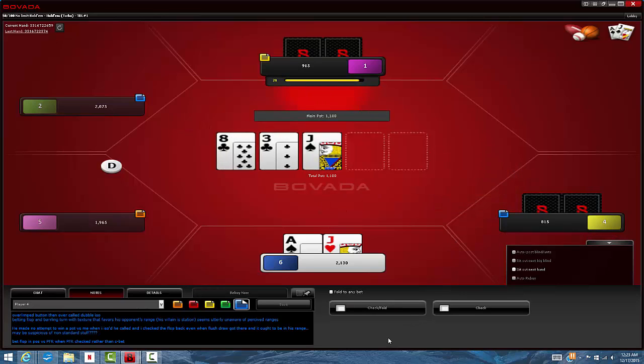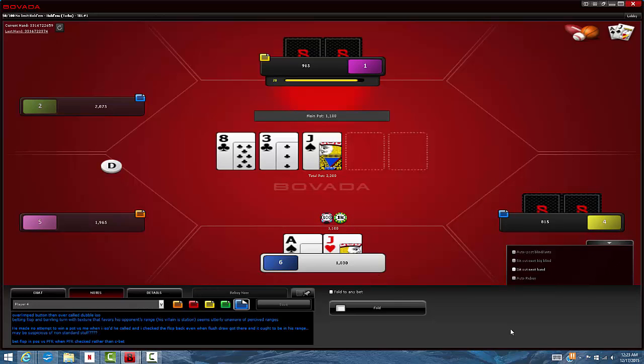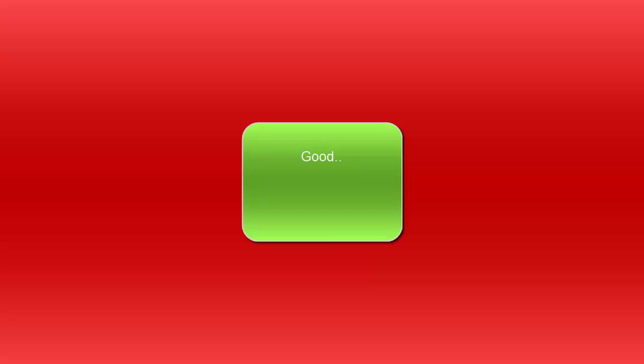We'll be talking about bet sizing and stack sizes more as we get towards the end of this tournament. Here we just have a very clear value bet and if we get shoved on, we just stack it off — there'll be draws and probably worse jacked-x in our opponent's range often enough to make it a profitable call with the pot odds. I'm not going to be thrilled if it goes check-bet-fold-raise-all-in, but I'm not going to fold either. Let's see what this joker does — I'm assuming he's just going to check and fold. That's exactly what he does. Until next time guys, Navinad, over and out. Good luck.